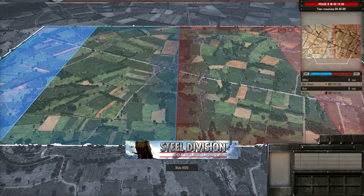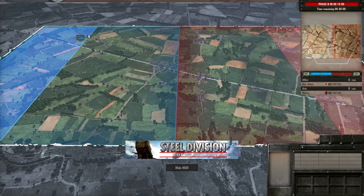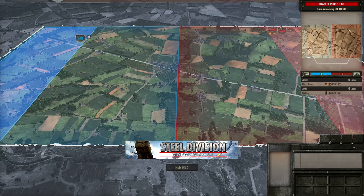Hello guys and welcome to a new Steel Division video today by me Vulcan. Today I have for you game 1 in a best of 3 between Herr Robert and Walther in the lower bracket round 1 of Chicken Dew's European Tournament. In this one we're seeing Odon with Herr Robert taking out the 15th Infantry Scots on the Allied side and on the Axis side Walther with the 91st Luflander.